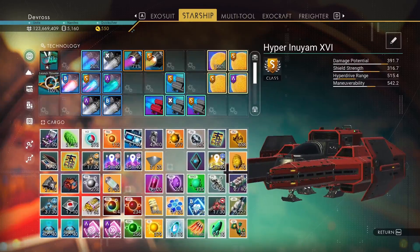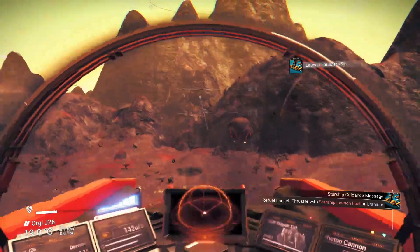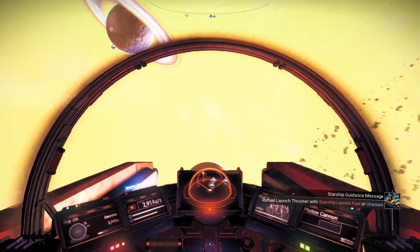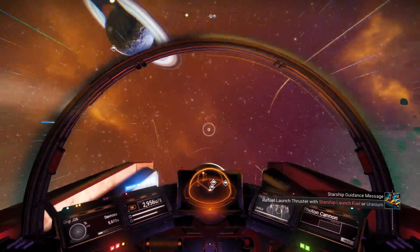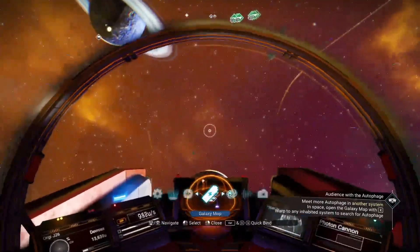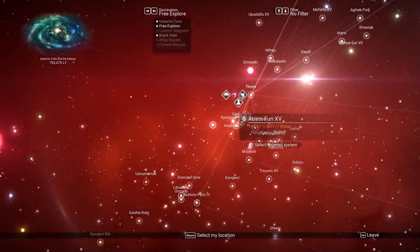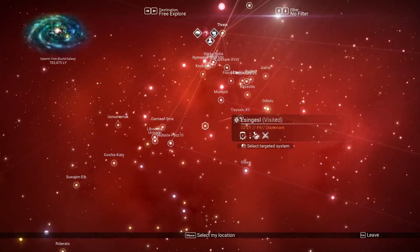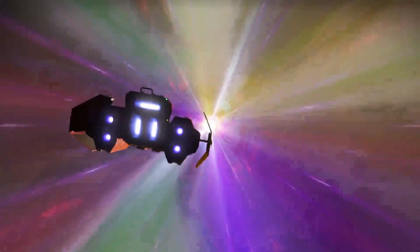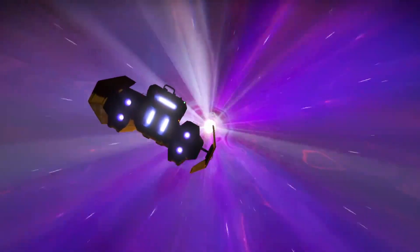You need to refuel first for launch jets, then just take off and fly out. It does not matter what system you go to — you should be able to find them unless it says it cannot detect anything. I'm going to fly out here, find another solar system nearby, choose one at random that I haven't been to, and go from there.